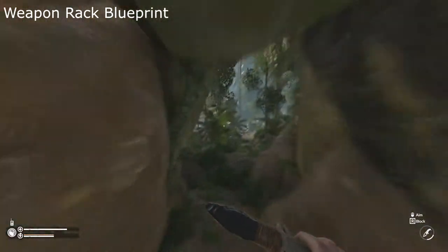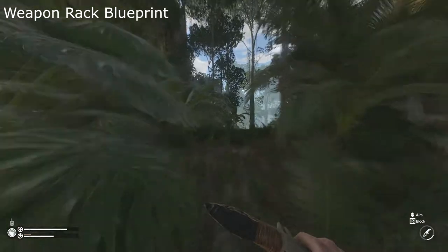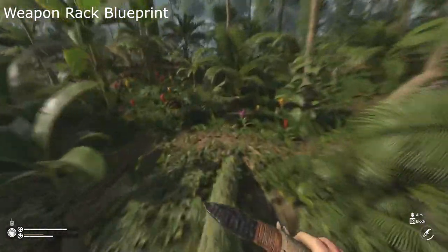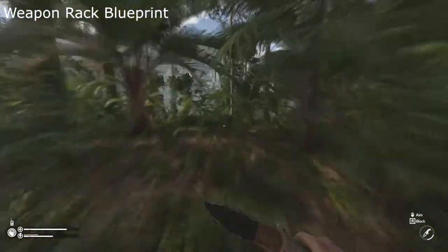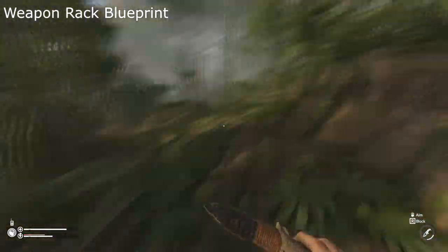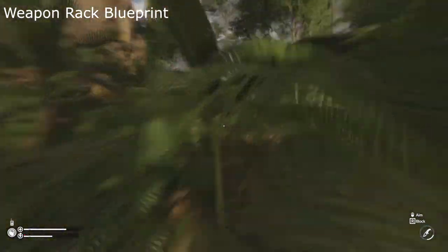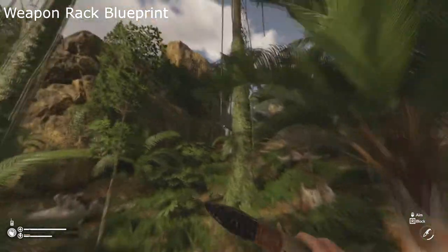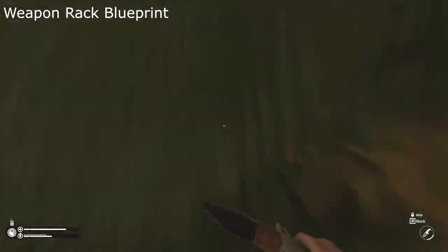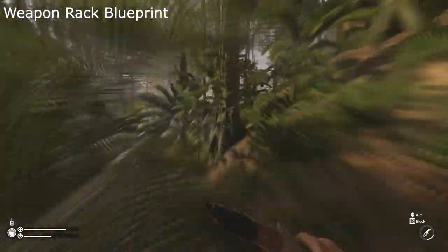Starting back at our reference point, which was the now open area after completing the Awoska ritual, we will take the right path this time and follow the road north until you see an overpass to the left. Remember this point — we will use it after this blueprint. Once you pass the overpass, continue straight and you will run into a native village with three natives. Here is where we will find the weapon rack blueprint.